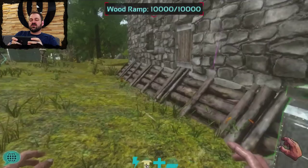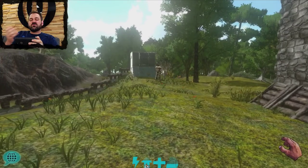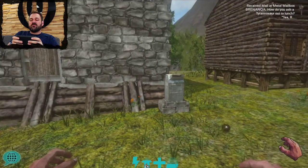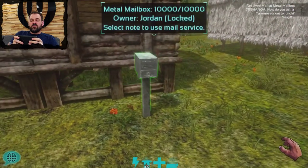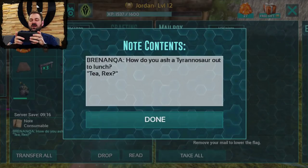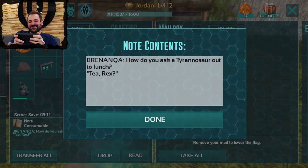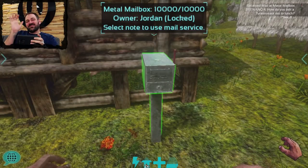Becca is going to send a note back to us from her mailbox, and you'll see what it looks like to get a mail notification coming in. Right there in the top right corner of our screen you see it says 'received mail, metal mailbox.' Here's our note from Becca, which we can now read: 'How do you ask a tyrannosaur out to lunch? T-rex!' It's a good one, Becca. And that, my friends, is the mailbox in ARK: Survival Evolved on mobile. Thanks everybody!